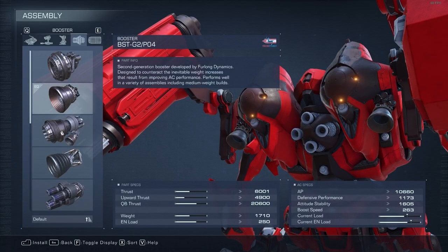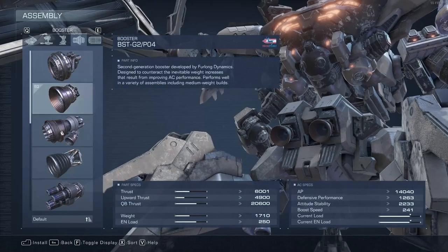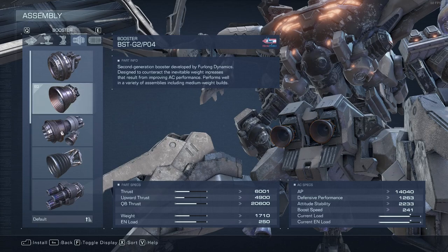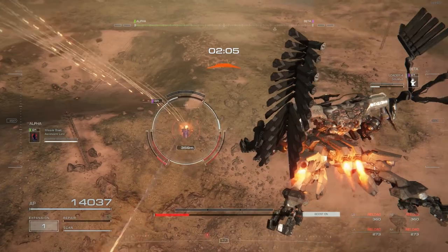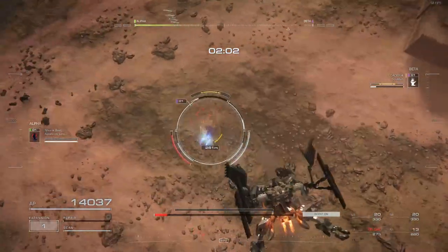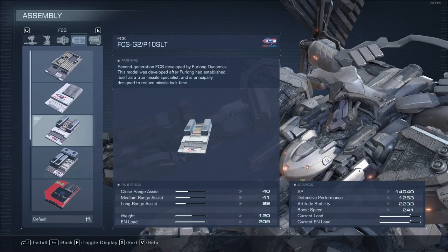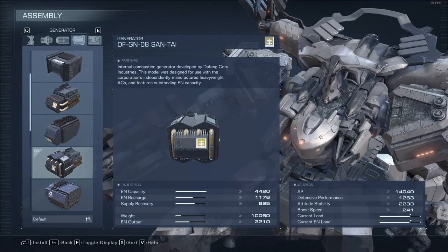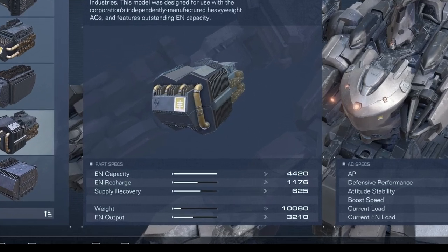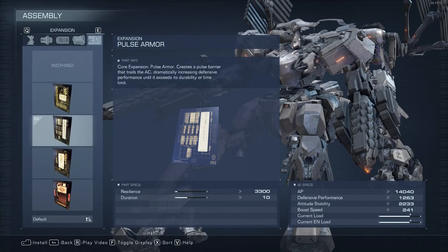Most people screw up their booster choice. There is a stat called the Quick Boost Reload Ideal Weight — this stat must be higher than the total load of your AC, otherwise quick boosting will be highly inefficient. I chose the BST-G2-PO4 because it keeps this stat in mind and has high thrust, allowing you to dodge grenades without quick boosting. You only want to quick boost when absolutely necessary, such as to dodge grenades, missile volleys, or to juke your opponent if they try to engage in close combat. The Missile Lord uses FCS-G2-P10-SLT simply because it has the best missile lock correction. The generator is the DF-GN-08 Santai — its extremely high EN capacity and EN recharge means more time in the air and less time on the ground. Finally, equip pulse armor, and I'll explain why in a bit.